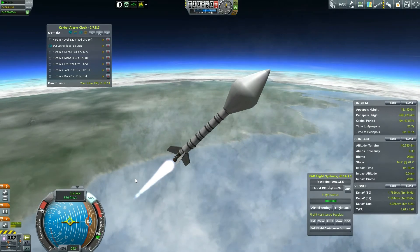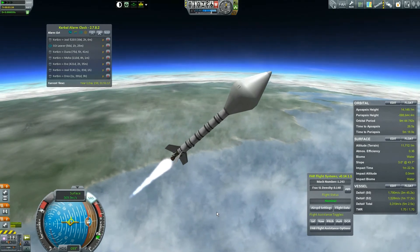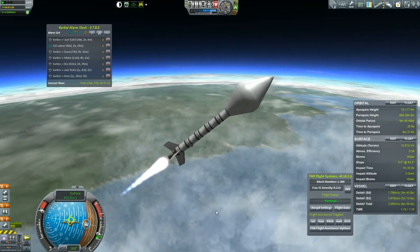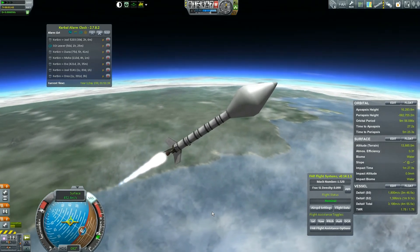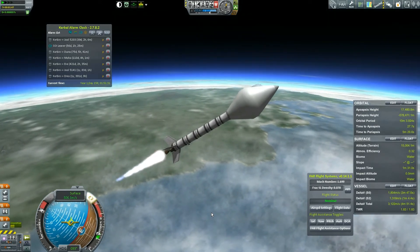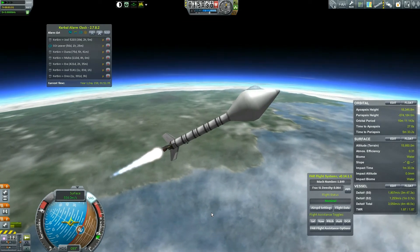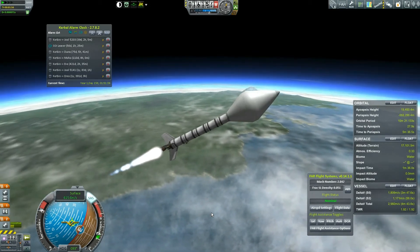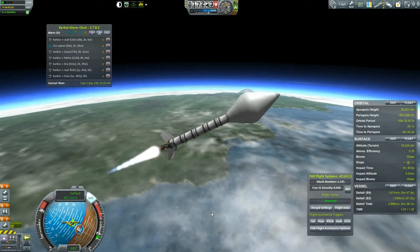I'm turning on SAS because this thing's just too wobbly. I decided rather than have to delete the science in post or something — oh geez. It's actually better with SAS on. Okay, we're doing fine, cruising up here a little lower than I want to be at this level, but we're sticking at the top of the prograde vector. We are going Mach two, almost two and a half.